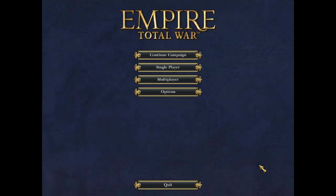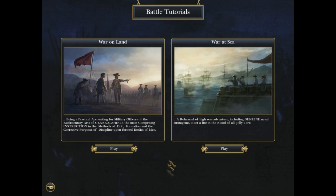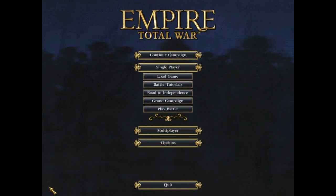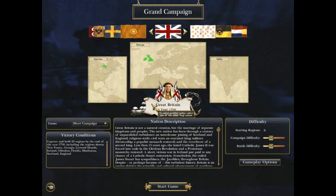So here we are at the main menu for Empire Total War. If we first of all go to single player you'll see that we can play the battle tutorials, one on land and one on sea, the sea battles being a major new feature of Empire Total War. And then we have the Road to Independence campaign which chronicles the foundation of the United States. And then of course we have the Grand Campaign itself and there are several factions to choose from.